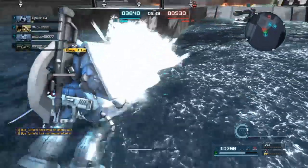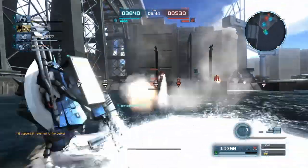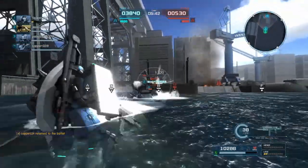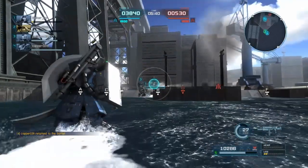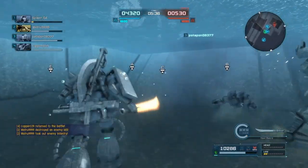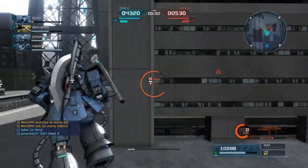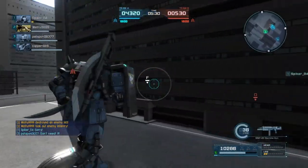The Sturmfaust takes some time to ready up — basically a one-shot pocket rocket — and does some decent damage and gets you a stun. You also have the Grenade Launcher that's attached to your machine gun. It doesn't do as much damage as the Sturmfaust, but readies up quicker and still gives you that instant stun. And that is everything for your weapons there.